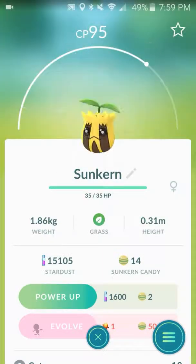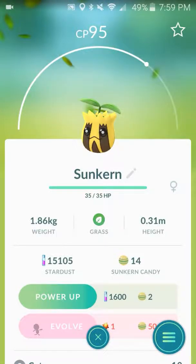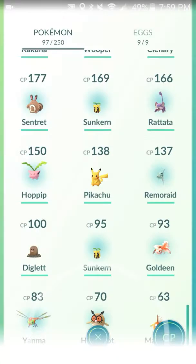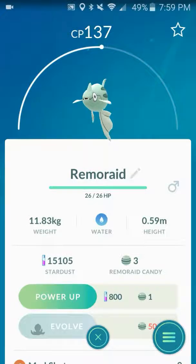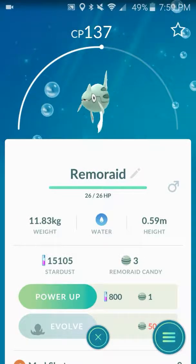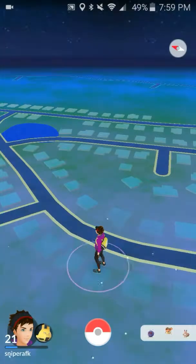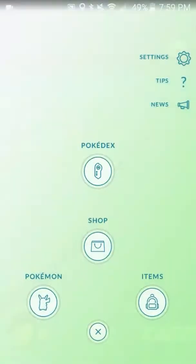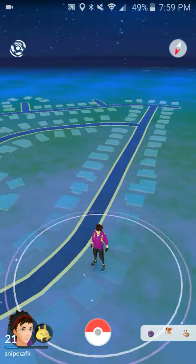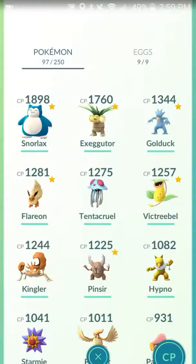I got a Sunkern, which evolves into Sunflora. They're pretty common — I see them all around. I've got 14 candies already. I got this Remoraid about 30 minutes ago; it evolves into Octillery. They're not very common, but there's a lake nearby — or what the game thinks is a lake — and that's where a lot of the water Pokemon spawn. I went there today and got a few, and that's where I got the berries and items.